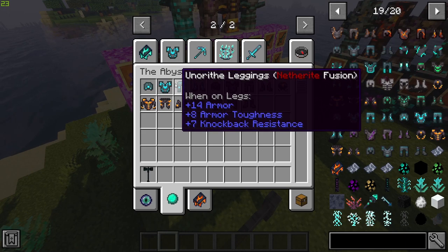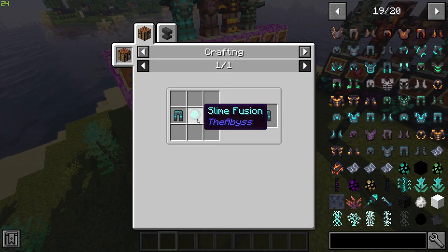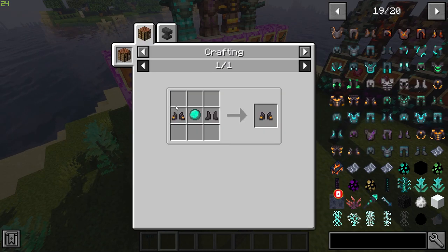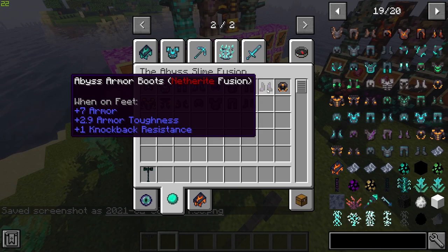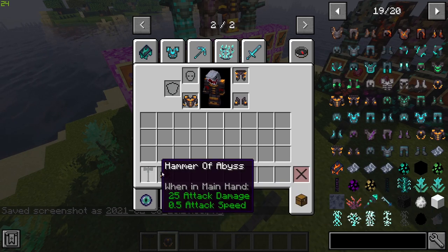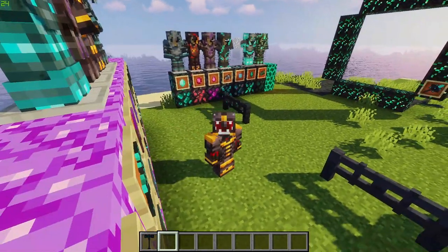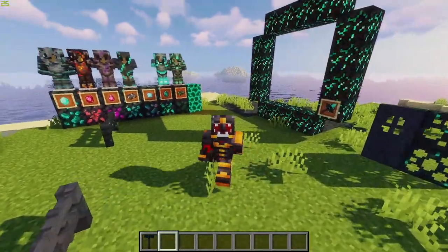There is also a mythical suit of armor — the Abyss Slime Fusion set — which uses netherite for a lot of it. For example, netherite leggings mixed with slime fusion creates unauthorized leggings, which are very, very strong. This is my favorite suit. There are all the mythical suits lined up, and you can clearly see there are upgraded versions as well.